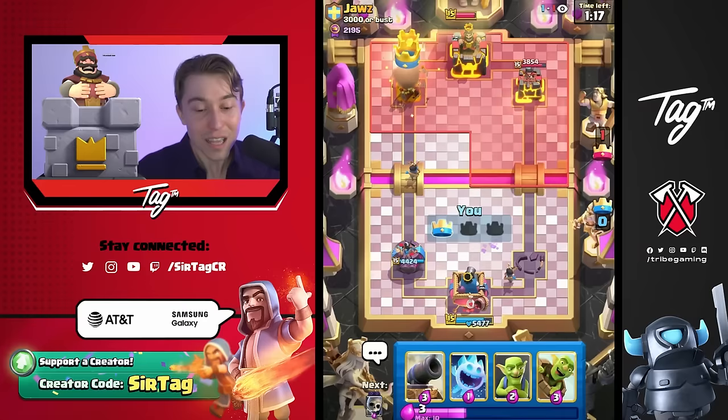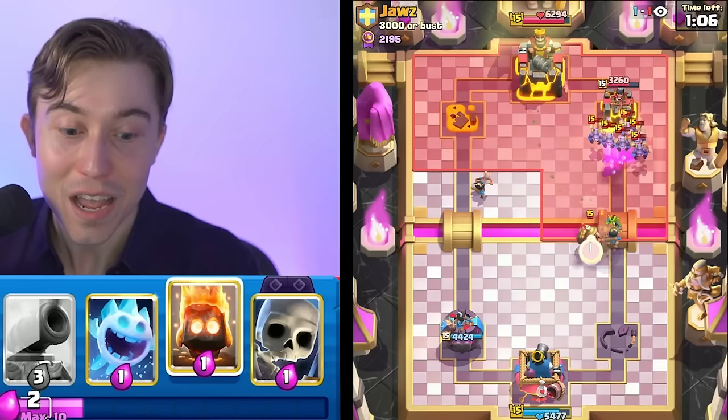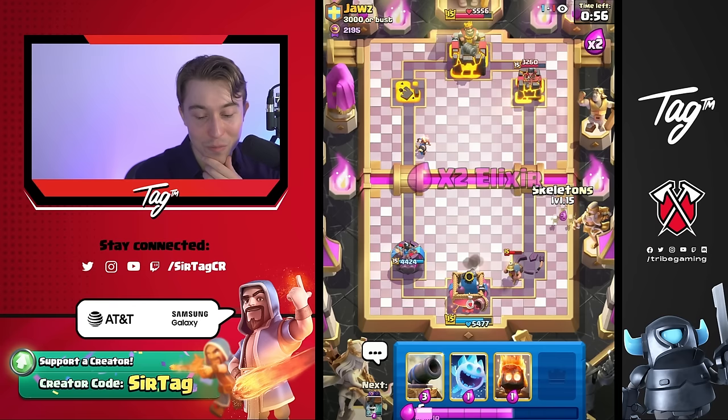I don't think this guy's very happy. It looked like it was a really promising position for him, but it's all falling apart. I can go Goblins, and then I can also have the Princess lock onto the Minion Horde — he has to know that the Minion Horde's dead, he needs to drop something else. That Princess just needs one more shot. Let's go! That's what I'm talking about. He's laughing so hard — dude, you can't control your laughter and you can't control the game.